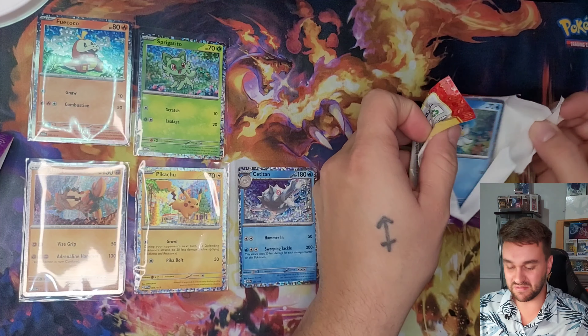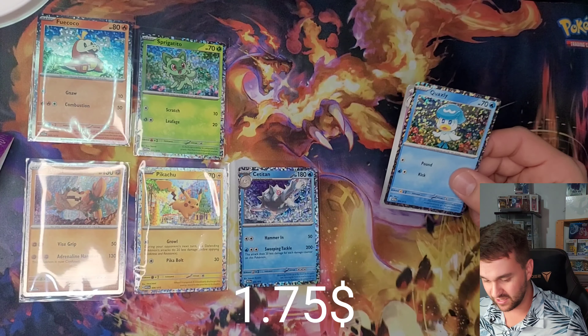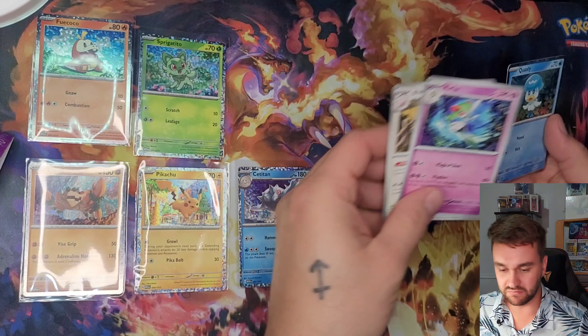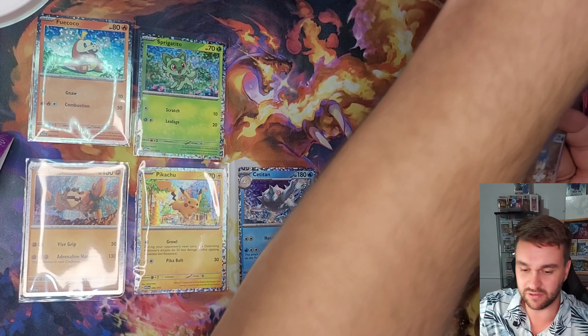I had to talk about it — look who showed up! Quaquaval! For the Blastoise they make like — I think three packs — we got the exact same card.